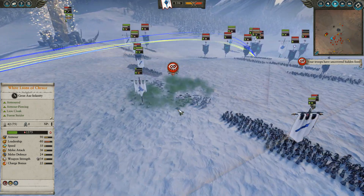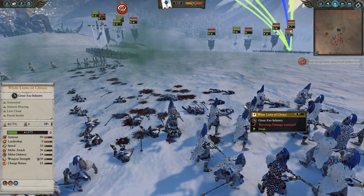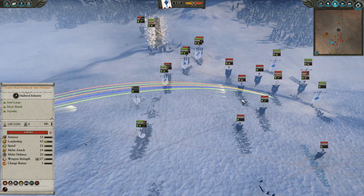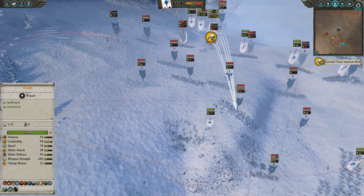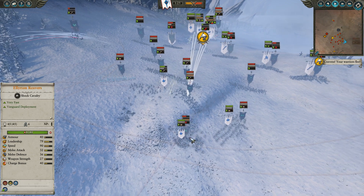Taking out those Bolt Throwers is important. But the Bloated Corpse in the front line running in to disrupt the charge just explodes those White Lions, does a bunch of damage to them. They're about close to double the cost of the Bloated Corpse there, so that's actually not the worst trade in the world. Actually routed them off — pretty decent.